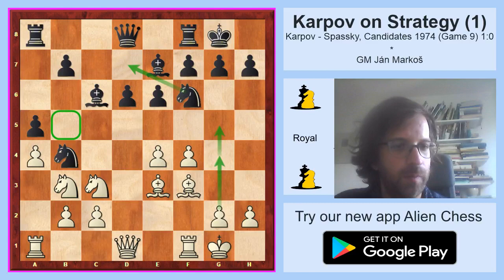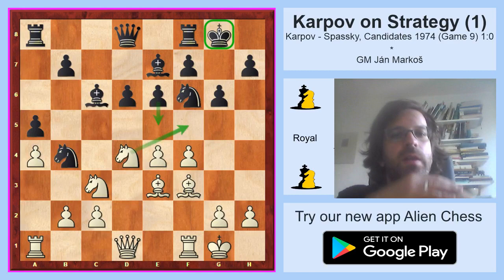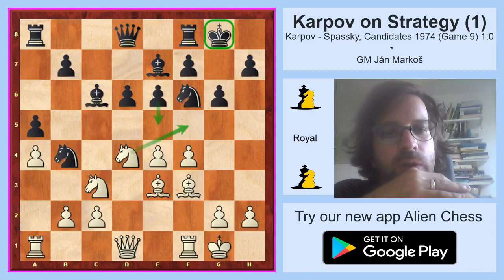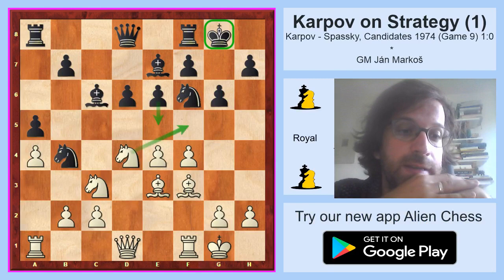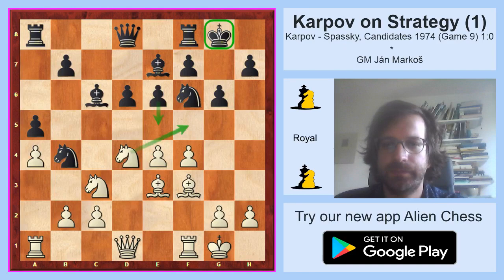White went Nd4 and black played g6. This might look like a strange move, but it makes very much sense because black wants to push e5 and doesn't want to be disturbed by Nf5. But even this g6 is a small weakening of the king, and we will see that felt later. Basically, every pawn move in an open position tends to be weakening because it creates holes in your own camp. You should always think twice before moving pawns in a position where the center is reasonably open.